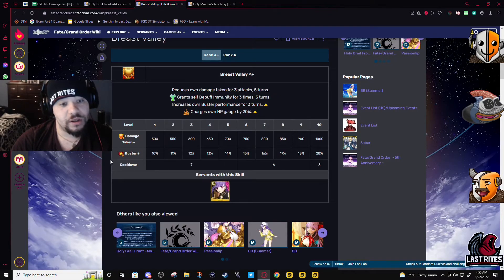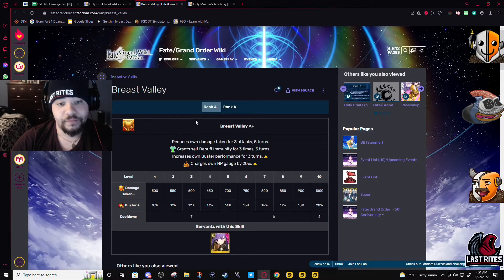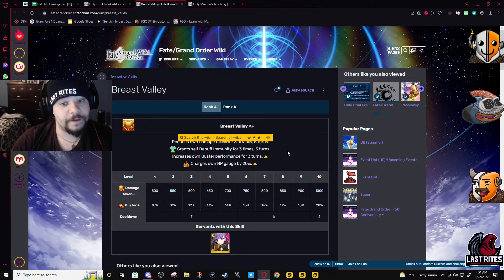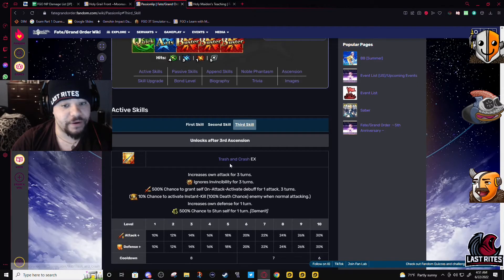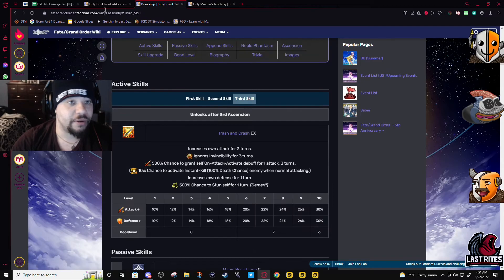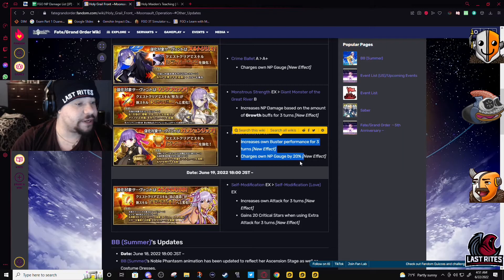The buster buff did fix her damage — it was lacking and now it's like normal. I think it's because of these two effects that they couldn't push out a little more for this. I get that this effect is to prevent you from getting stunned, but Passion Lip definitely got something at least.